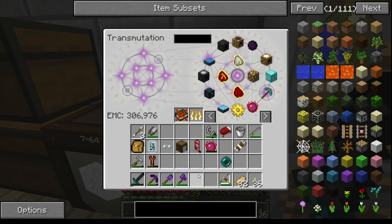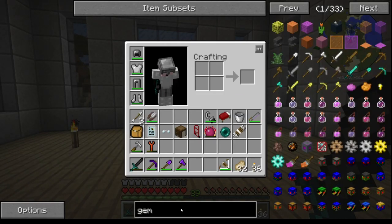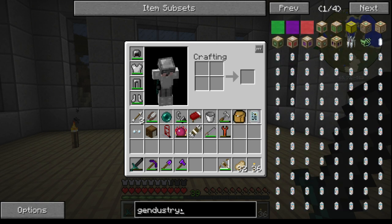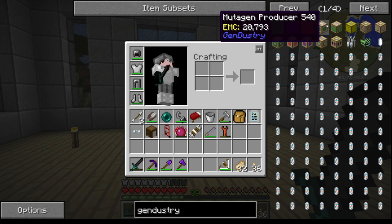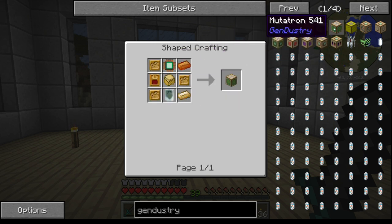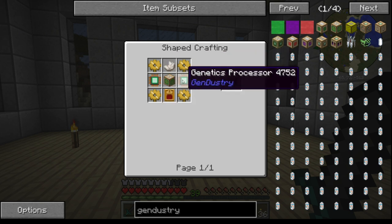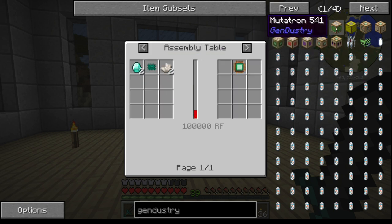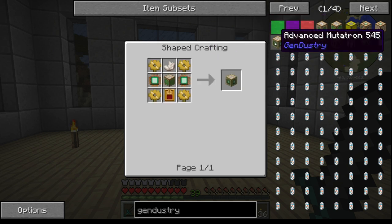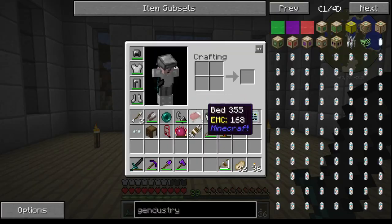I'm back, and the reason I wanted an ender pearl was fairly straightforward — let's get it learned first. Gendustry — first important rule: learn to spell Gendustry. I'm going to need several machines for Gendustry. First thing we want is the industrial apiary, the mutagen producer, and then the mutatron. In an ideal world you want the advanced mutatron, but unfortunately that requires the genetics processor, as does the mutatron. To get that you need a pulsating chipset — a bit more expensive without it. So we need to break into the assembly table.